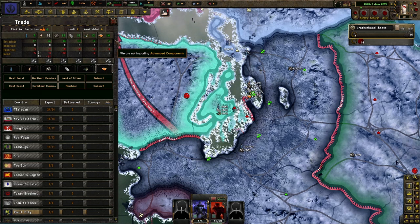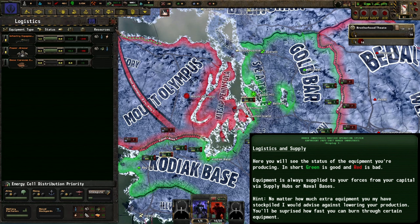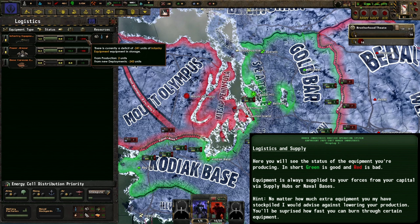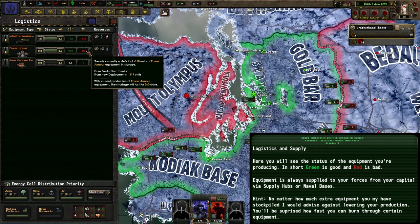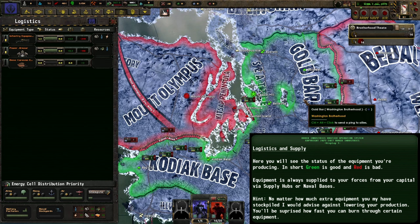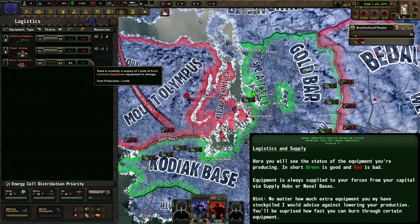Logistics and supply: green is good, red is bad. This shows the amount of equipment needed by your forces in the field and in training. Equipment is always supplied from your capital outwards via supply hubs or naval bases, regardless of where it is produced. If you're at peace and see a large stockpile of equipment, don't lower production too much — you'll be surprised how quickly you can burn through certain equipment during a war.